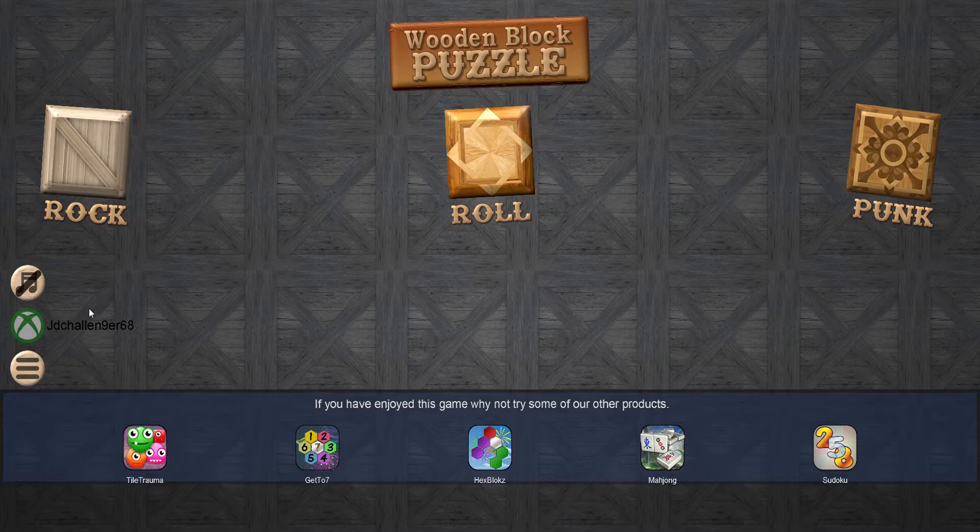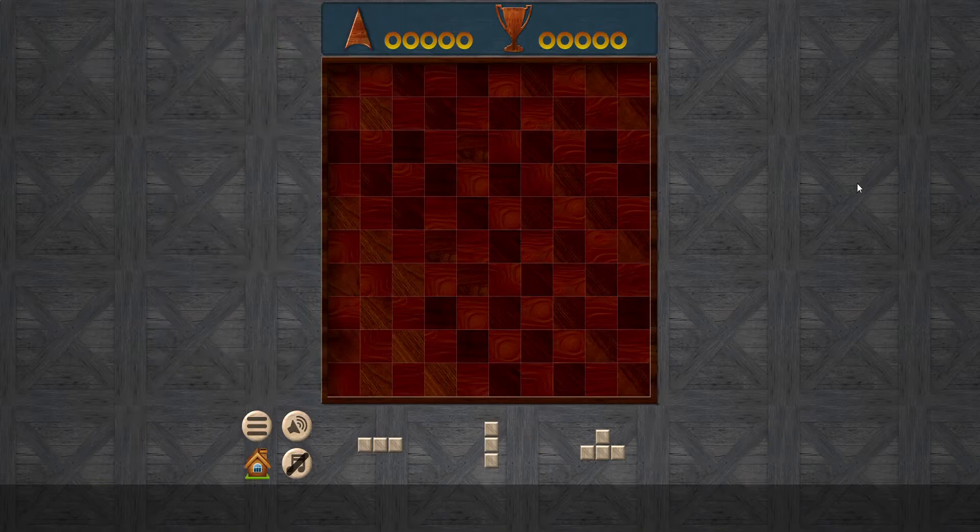I might do something different in this one. I think we did roll in the last video — I can't remember exactly — but we're going to do another one. We can choose between what we can do. I think this time I'm going to go for puzzle. This one's a little bit better. You can see the music has been turned down on it. So let's go — Episode 2 of Wooden Block Puzzle. Let's go see what we can do. Okay, here we go.